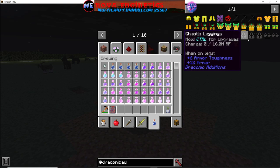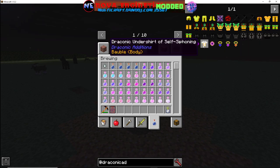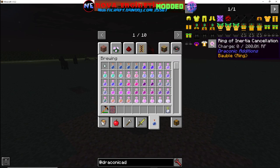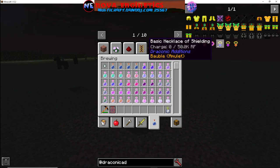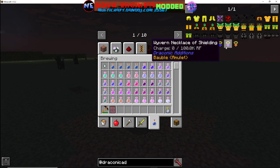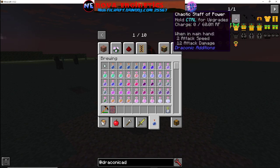Same thing for the armor down here — it's like three of everything, same concept. Other items include about six other little things: Belt of Overloading, Self-Siphoning, Inertia Cancellation — typically Draconic armor already has that, I'd be surprised if this doesn't have it by default. Other things include the Necklace of Shielding — you've got a few different ones: regular, Blavern, and Draconic.